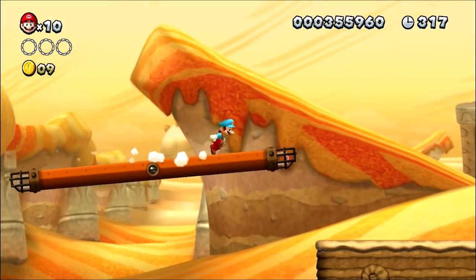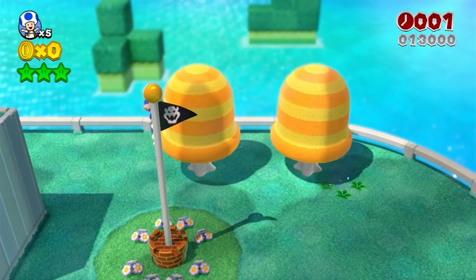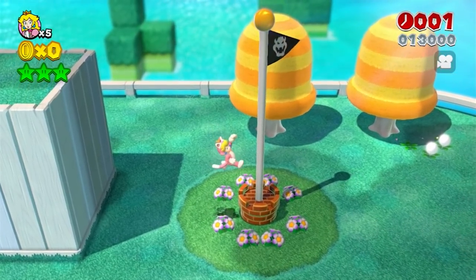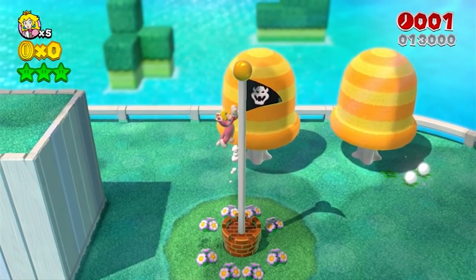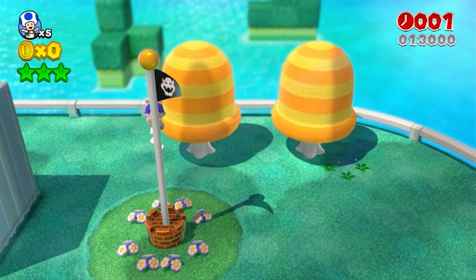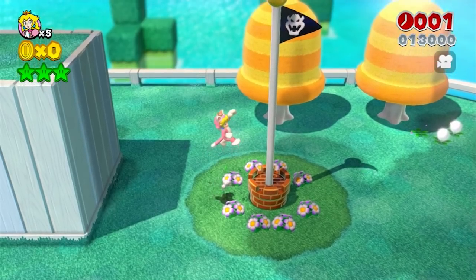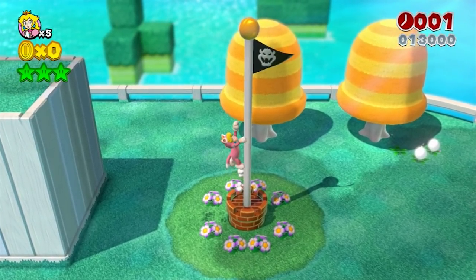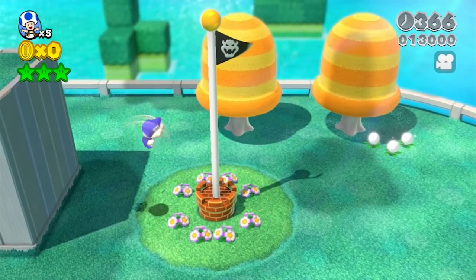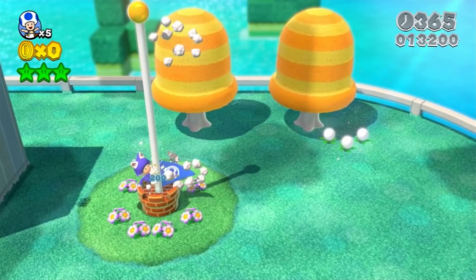That's made more difficult by the catsuit — if your left analog stick is pressed even slightly while your cat self is on the flagpole, you start clambering up it, which is the exact opposite of what we want. To mitigate this, we need to touch the flagpole without using the analog stick. The cat dive lets us jump straight up and then dive onto the lowest part of the flagpole without pressing the analog stick at all, netting us only 200 points.